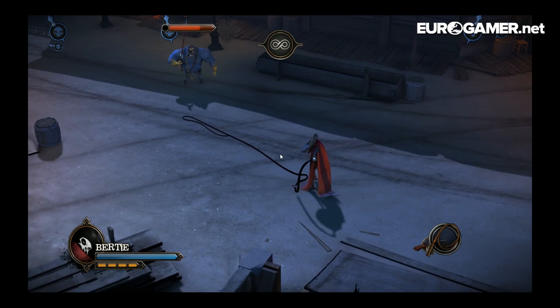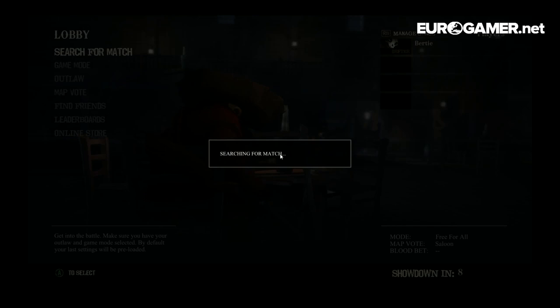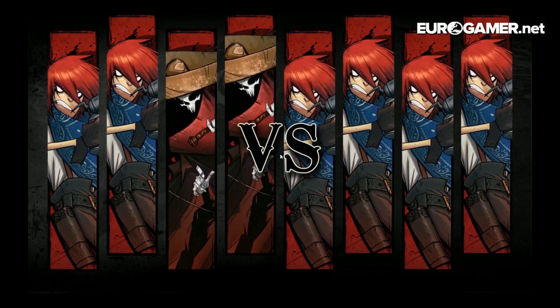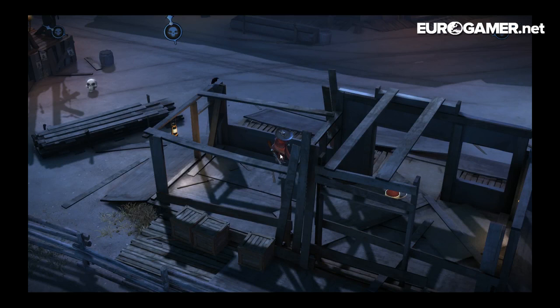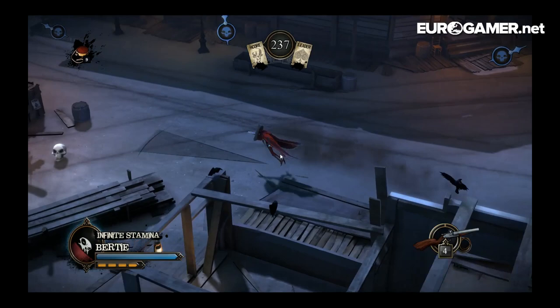I'm going to jump into a game and fight some real people with my Phantom Poncho. There are eight slots for characters but only four are filled up at the moment, which is why you're seeing the placeholder redheaded person filling up four of the slots. There are buffs on the floor — you can see the stamina buff and the double damage buff in the top left. There's a dusty graveyard area, a train wreck area, and you can go inside the buildings as well.